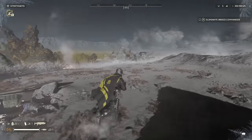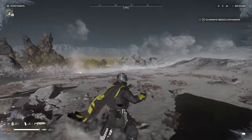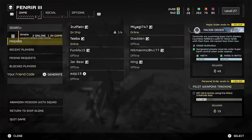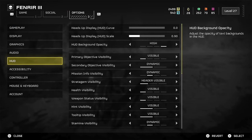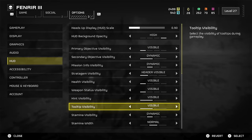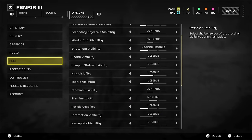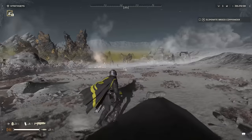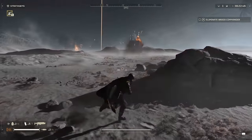For our next tip, we have the reticle always-on setting. Normally in this game, your reticle doesn't appear until you zoom in, whether with a gun in your hand or a grenade. There's a setting you can turn on to keep it always on, which makes throwing grenades a lot easier. Go into options, down to HUD, then reticle visibility — it's set to dynamic by default. Toggle that to visible and your reticle will always be visible, making it easier to throw grenades into nests without zooming in first.